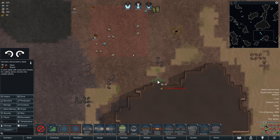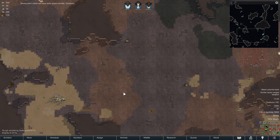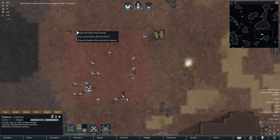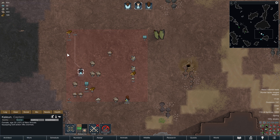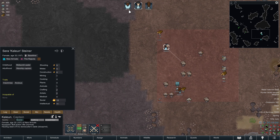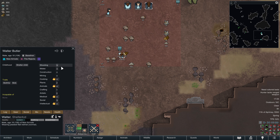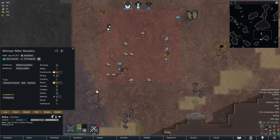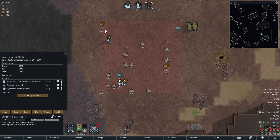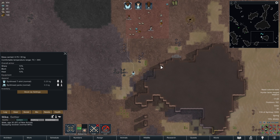We need a wall around this area ASAP — otherwise stuff inside will deteriorate. I'm torn: partially I want a wall up as fast as possible, so I'm willing to build with steel. But on the other hand I don't want to use my starting steel too eagerly. So the first thing we're going to do is build that stonecutter's table. Kaleion will get the bolt-action rifle. Mike is the second best shot and sucks at melee, whereas Walter is pretty okay with melee and he already grabbed the flak vest. Pick up that plasteel knife, mate.